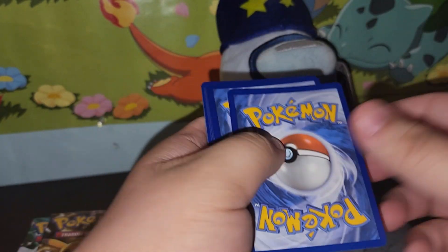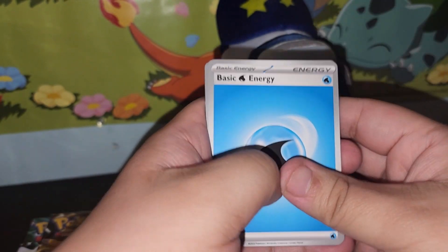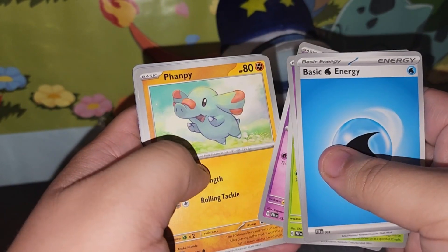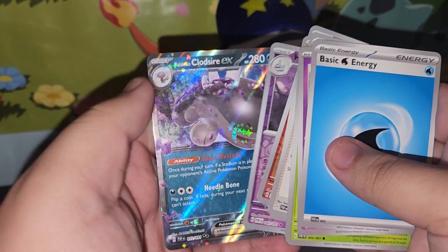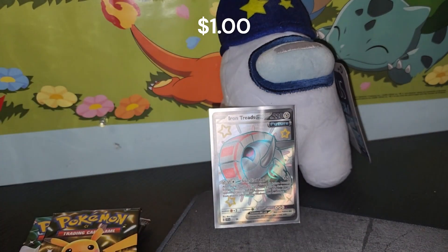Here's a code card. Energy to the front — I'm gonna say Water. Got that right! Routes, Toad School, Woobat, Vampy, Camerupt, Atticus, Donphan, Magmortar, Houndstorm, and a Paldean Cloud Sire EX. Not too bad for a pull.